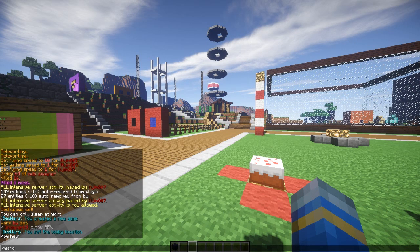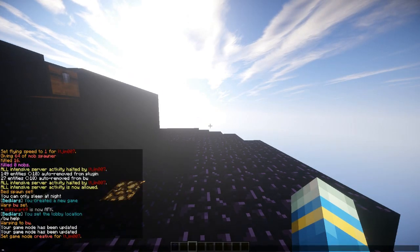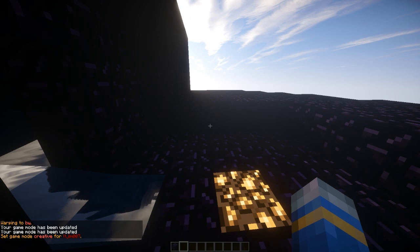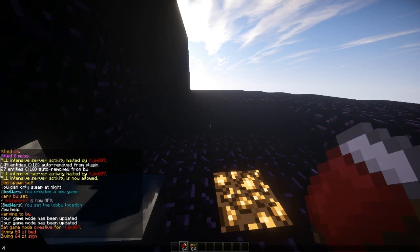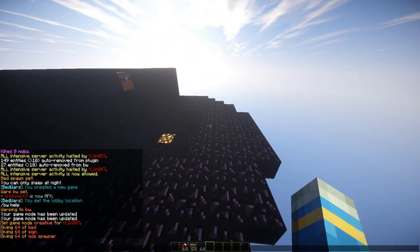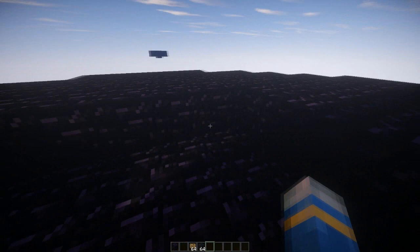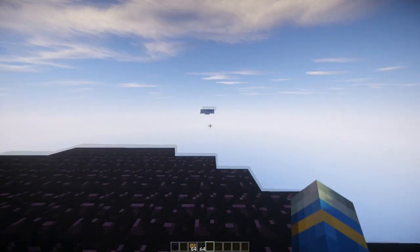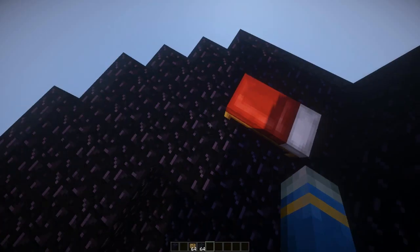We're going to walk back to BW now and set up some spawns and some spawners and whatnot. First of all, we're going to set the beds — these spawn automatically so I don't really need to do this. I'm going to go here and do BW set bed YouTube, followed by the color, so we're going to do red and yellow here.